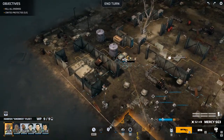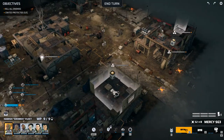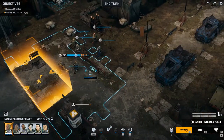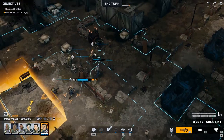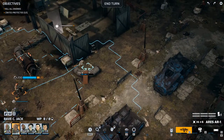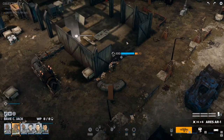Most of it — all of it — is down in this area, except for the one food thing which we don't really need. Let's head over in the direction where there are most likely going to be enemies. Let's head up here and see if there's anything — doesn't look like it. Let's move forward some more.